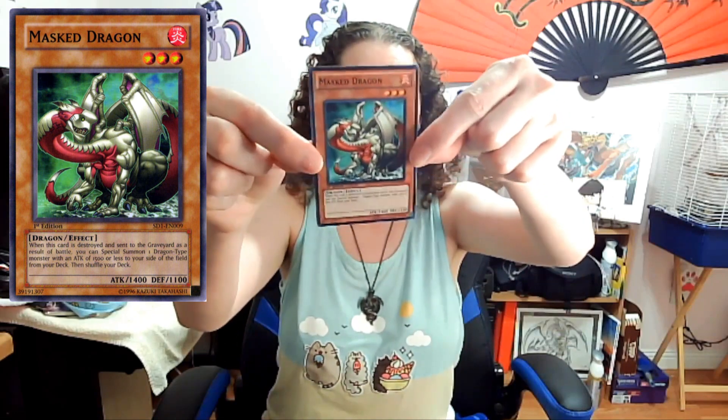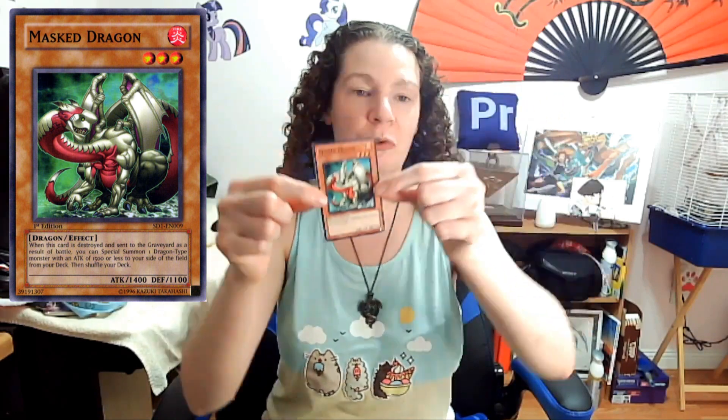I can still get some good cards to improve my deck from that time. The Masked Dragon works really well with the Element Dragon, which I covered last week. This card is a fire element, and when it's destroyed by battle or sent to the graveyard, you can special summon one dragon-type monster with 1500 or less attack from your deck.